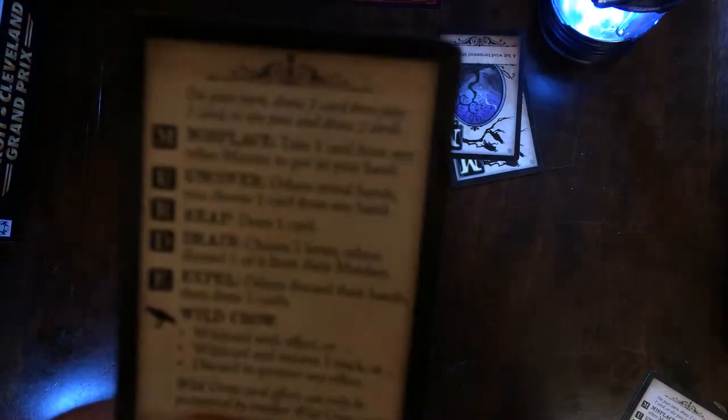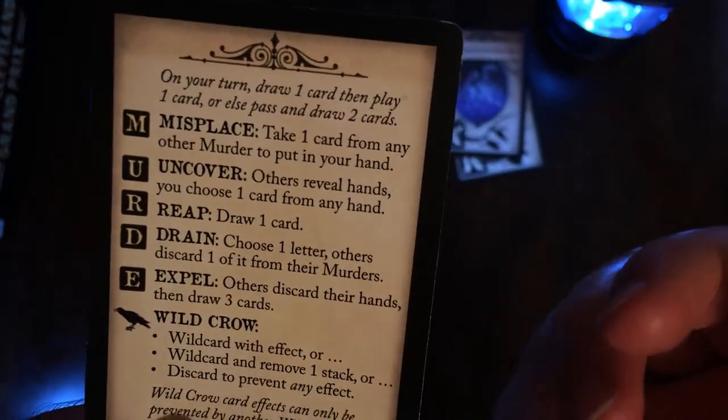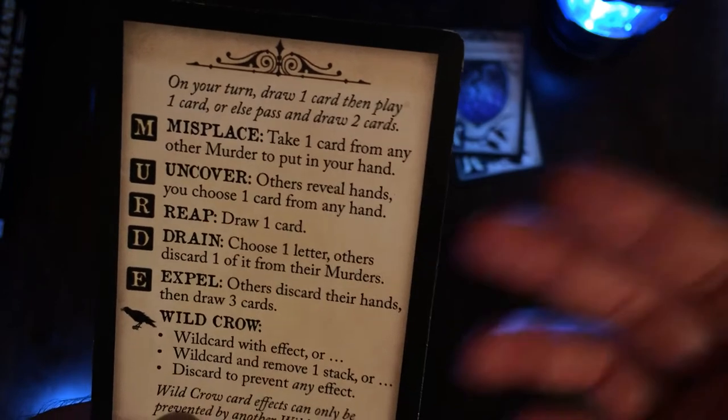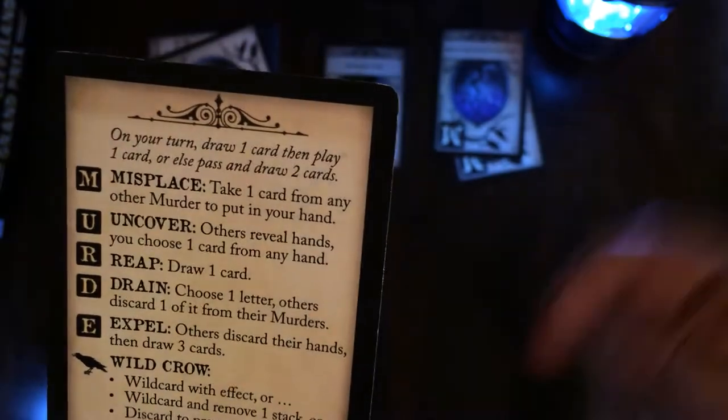O and D affect everyone — choose one letter, and others discard one of it from their murder pile. U is Undercover: others reveal their hand and you choose one card from any hand and take it.